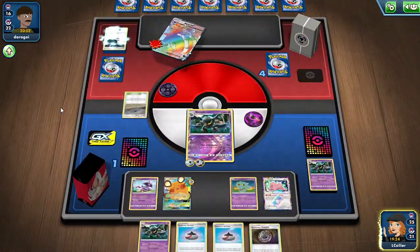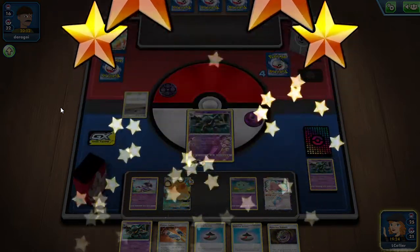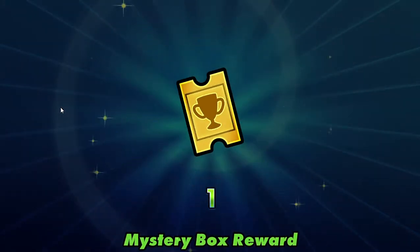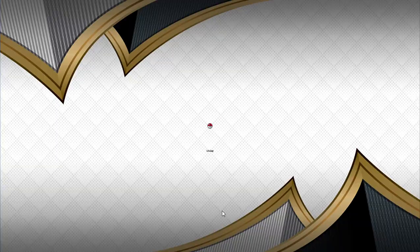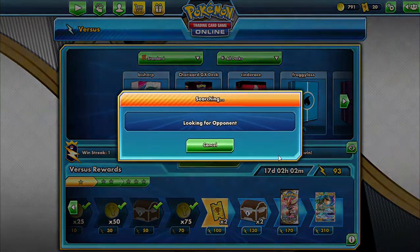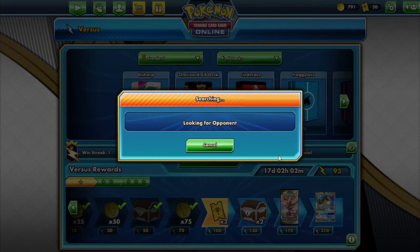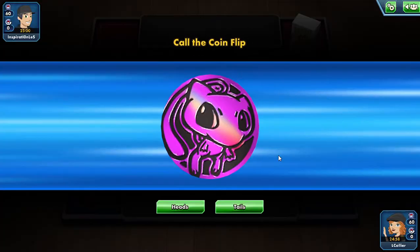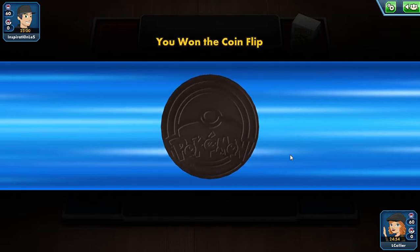We came back from a humiliating defeat to take a game — couldn't use Custom Catchers because we prized the third one. Can we please play something other than the Copperajah/Zacian deck? We're going for one more game. Can we get some variety — not metal? I wouldn't mind playing a Dragon deck. I may have just got what I asked for because I see a psychic energy back there, and also an electric and a steel.